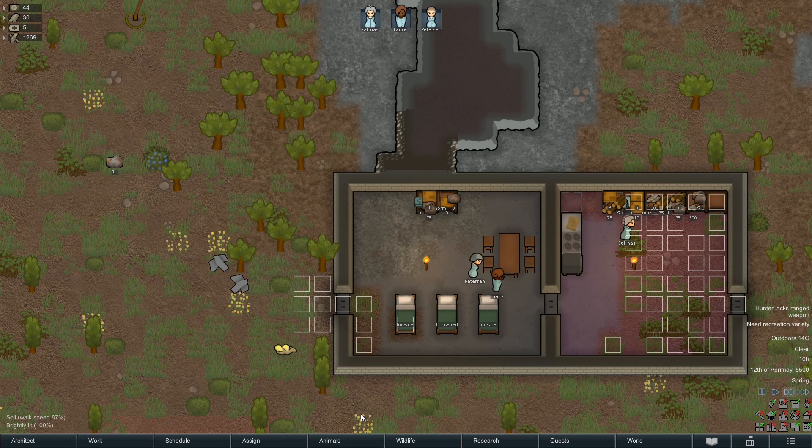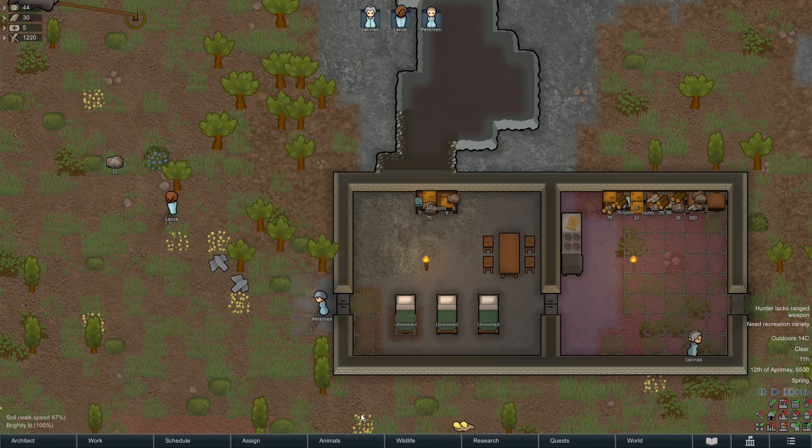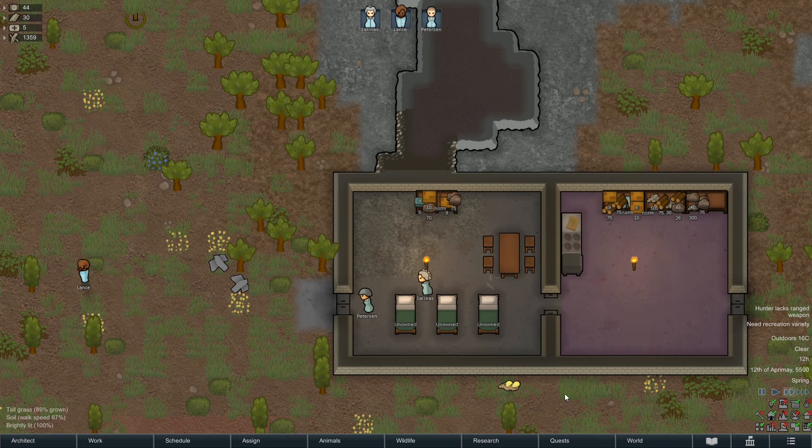Don't mix dirt and non-dirt floors in your base. Anytime a colonist or animal walks on dirt, some dirt can stick to their feet. Anytime that pawn then walks on non-dirt floor, the dirt can fall off. Concrete's just fine.